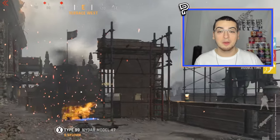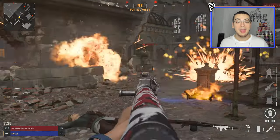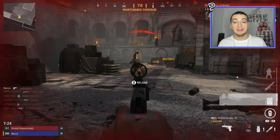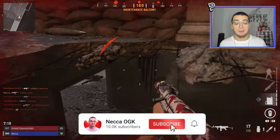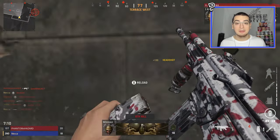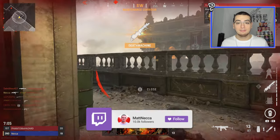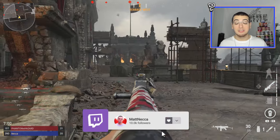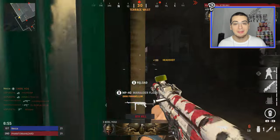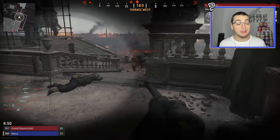Hey, what's going on everyone, Neka here, hope you're all having a wonderful day. As you can tell from the background footage, we are back on Call of Duty Vanguard, and today we're focusing on one specific map - Castle. This map isn't new to Vanguard; it's remastered from Call of Duty World at War from 2008. We're hopping into a custom game to check out the whole map, comparing it to the World at War version, and I'm going to show you the best trick-shotting spots, including a kind of secret glitch spot.